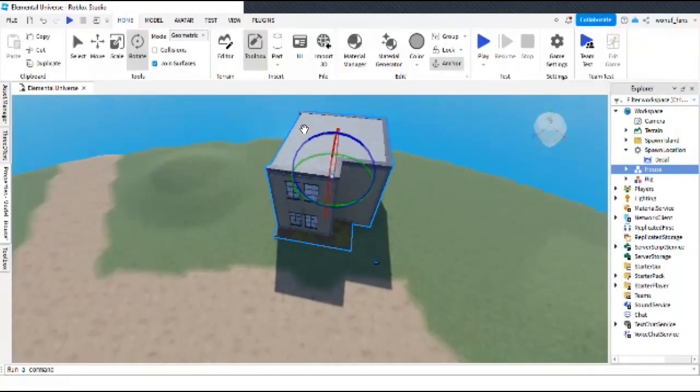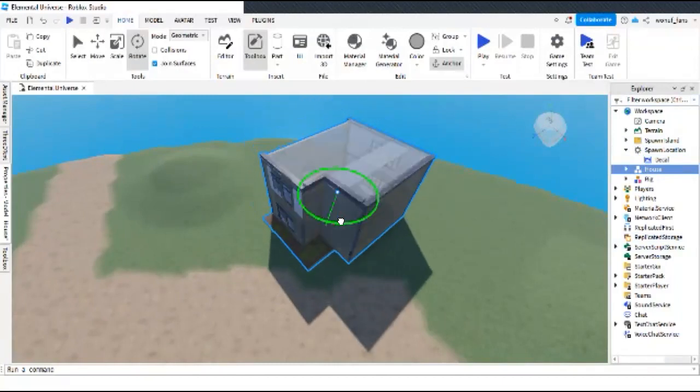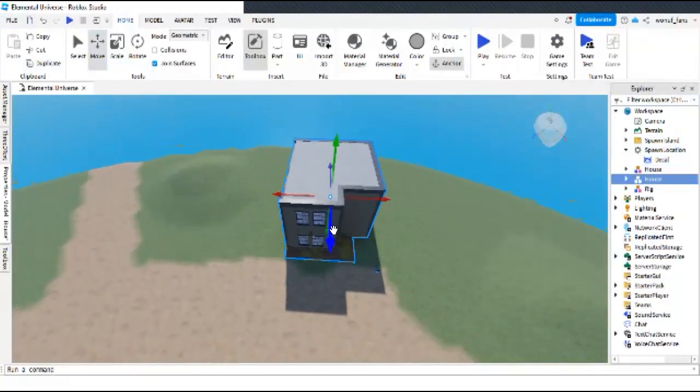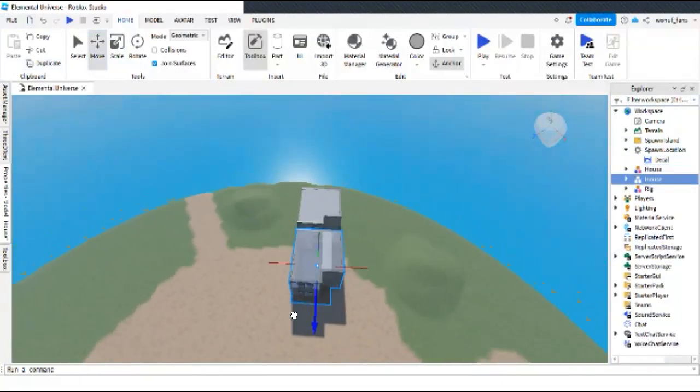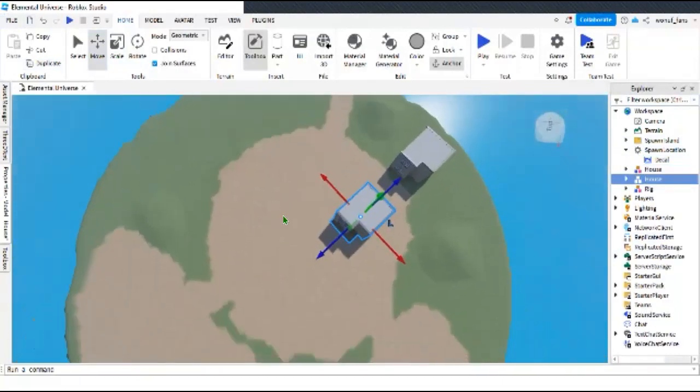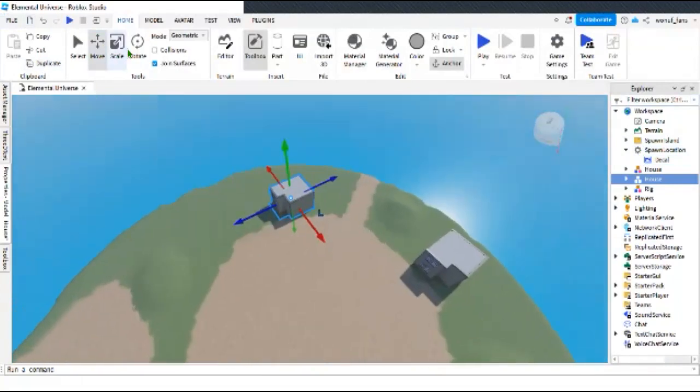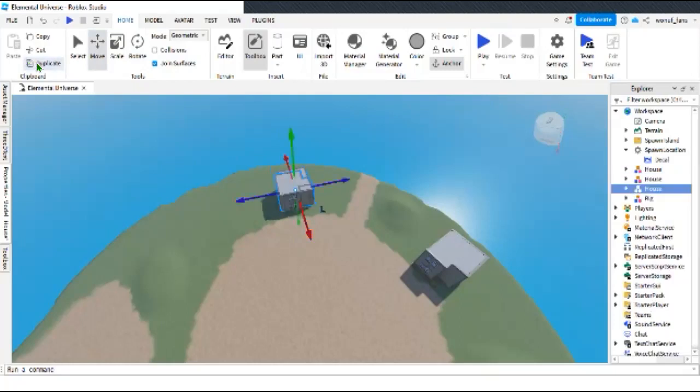Not really realistic but I try my best. We'll place these houses all around this area. Duplicate — Ctrl+R.